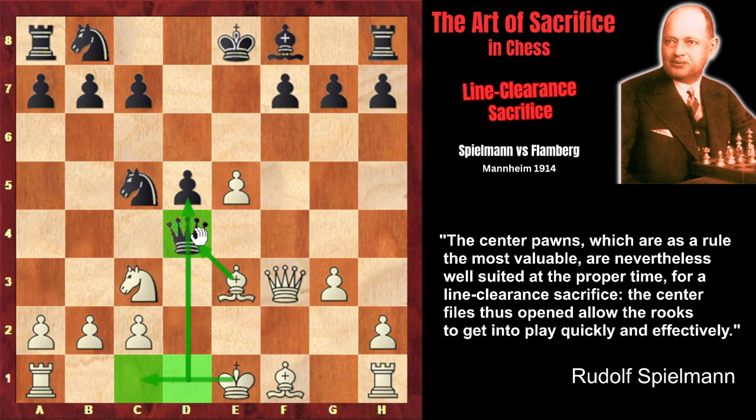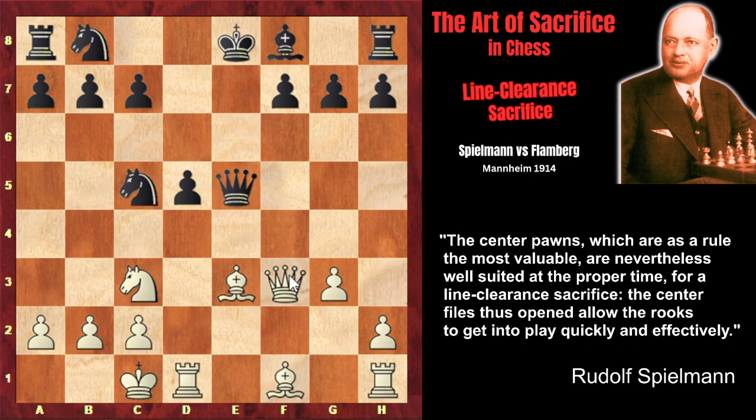The rook from d1 will exert strong pressure on Black's position. The queen is under attack, so Black captured the second pawn — Qxe5 — and Spielmann, of course, castled queenside. Now we can see how much White got for the sacrificed pawns. First, White is greatly ahead in development — all White pieces are developed except the rook on h1, which needs simply the light-squared bishop to move away to reach e1 and come into play with great effect. After the disappearance of the e5 pawn, the e-file is open and the king is placed on this file. White didn't just get a great advantage in development — White also got the opportunity to place the rooks on the open central d and e files.